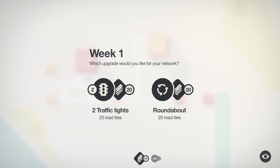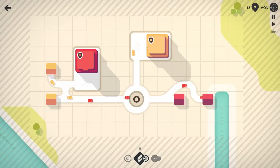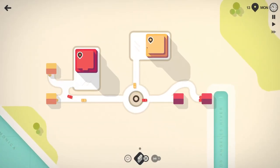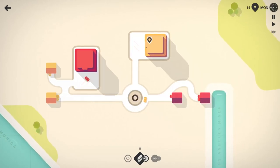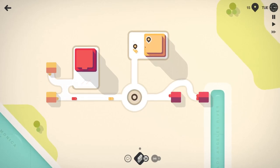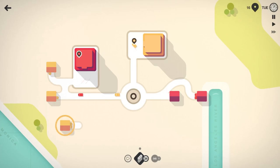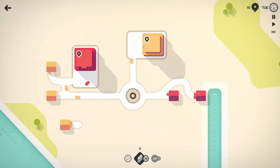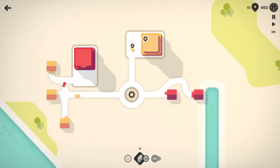Similar to Mini Metro, we do get our reward here. We could get either two traffic lights and 20 road tiles, or we can get a roundabout and 20 road tiles. Let's go ahead and take the roundabout because I know exactly where we're going to place it - right there. So now instead of having to slow down, they can use the roundabout. I know many of my U.S. friends probably haven't used a lot of roundabouts, but here where I live we have several, at least on the north side of town. Pretty common and pretty used to using roundabouts here.